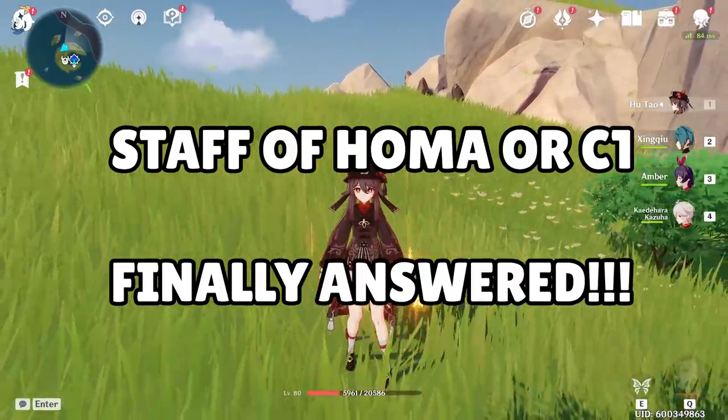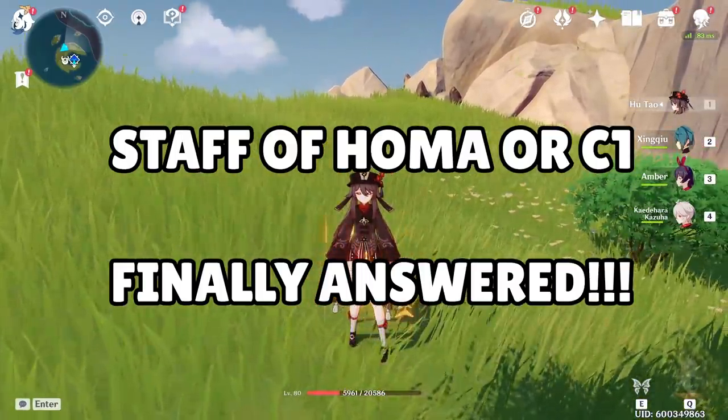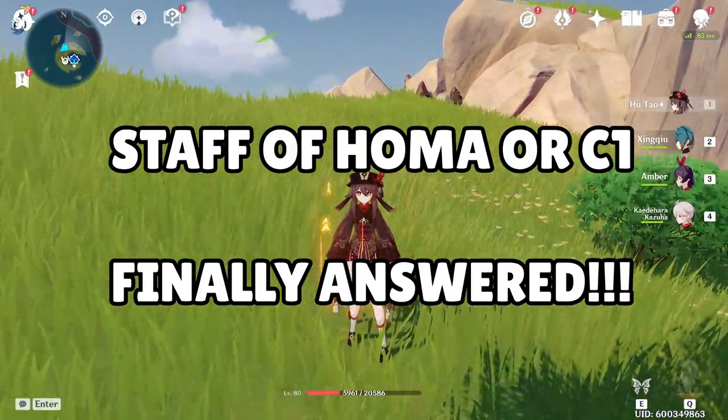Every single 5 seconds on the earth, someone out there asks: Should I roll for Staff of Homa or Constellation 1 on Hu Tao?